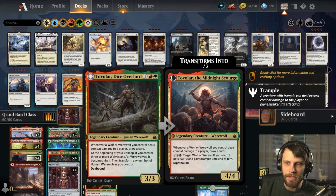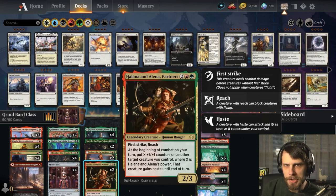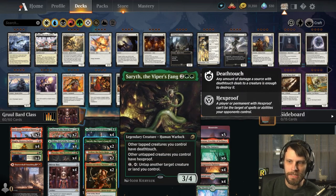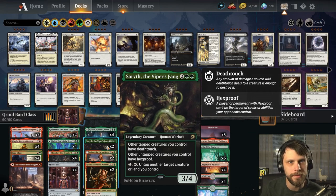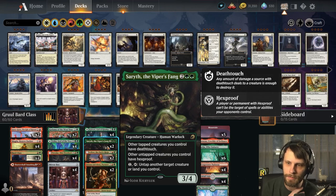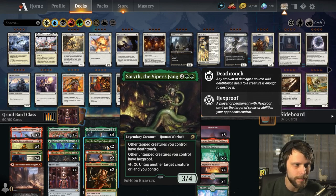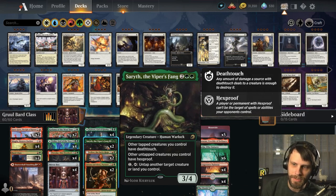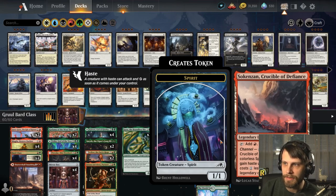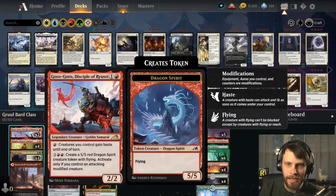We've got some card draw off of the werewolf, some treasure token and ramp off of the Brazen Outlaw, and we've got Halana and Alena — Partners — who are going to throw some +1/+1 counters around, getting the modified mechanic going. Arlen is in here. We do have Sareth — this was not in the original list — because it provides protection for your creatures and gives deathtouch to your creatures. We also added the Crucible of Defiance, which can spit out a couple little 1/1 tokens that, if they're attacking in with deathtouch, can start trading up — which I think is really important for us.